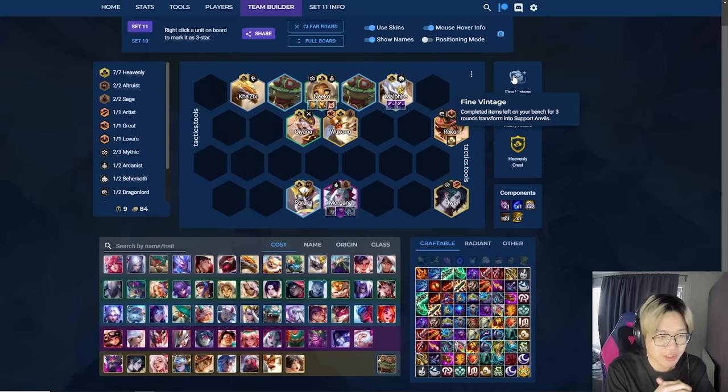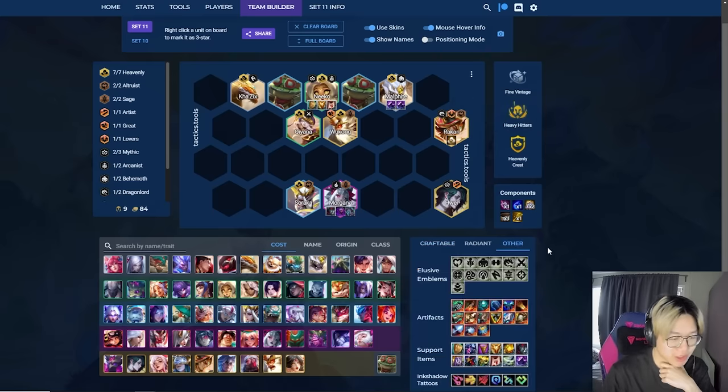The way this augment works is Fine Vintage: completed items left on your bench for three turns transform into support anvils. When you pop these support anvils — when you sell them — they open up an armory that gives you a choice of four support items.